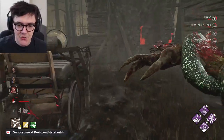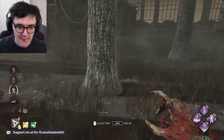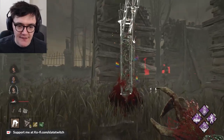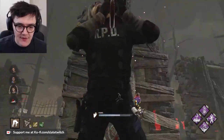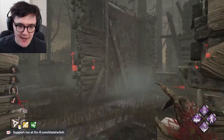Nice, and that's what you need to do as Hag. You can deny loops outright with good trap placement. We have the hook behind this — not an abysmal start, one that we can be happy with. Again, traps, traps, traps, traps. Send it away.